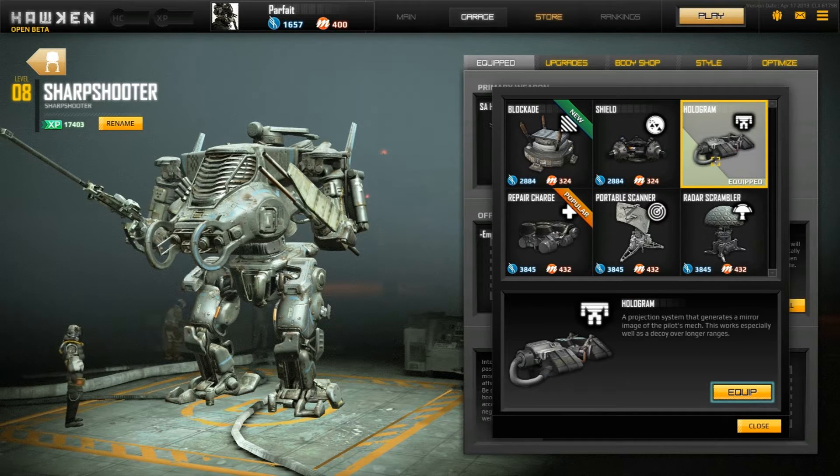With the Sharpshooter, you get a hologram. Basically it's there to distract the enemy. Your starting mech will have a shield, which blocks any incoming attacks. However, if you're inside the shield, enemies can still go inside it and kill you, so that's something to be aware of.